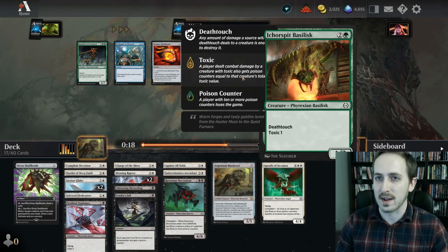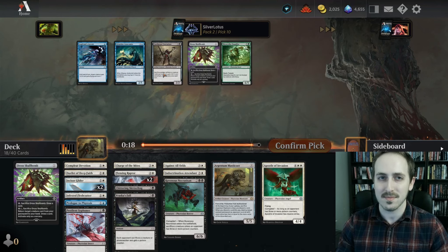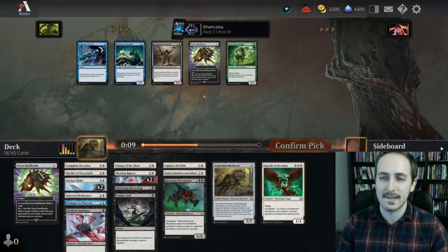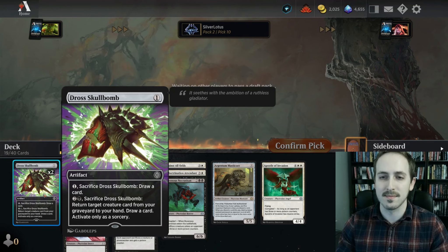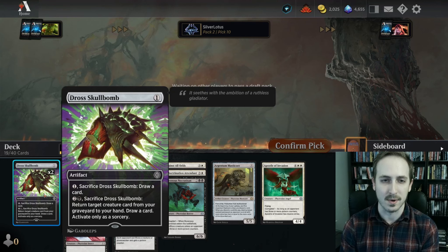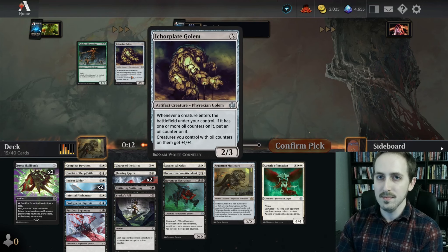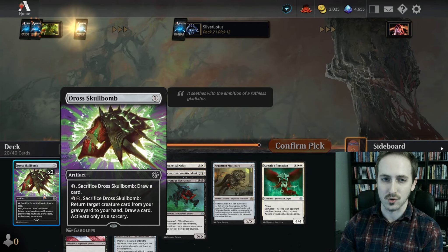Everything except for white and black is open according to this pack. Let's take the Prologue. Centurion — another Skull Bomb. Centurion is really better for Rakdos decks. I think I'll take another Skull Bomb. This card's good. In this deck so far it's the only one-drop that we have, so playing it on turn one and then turn five or something being able to sac it to get back the Necrotitan is so strong — and it replaces itself, so you draw a card.